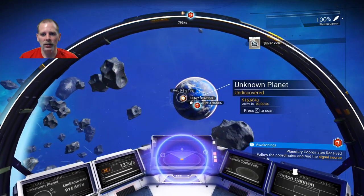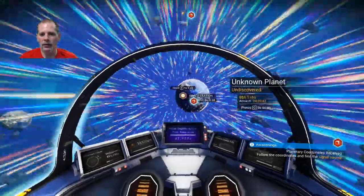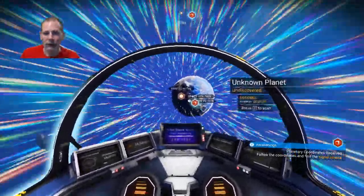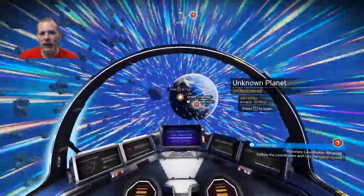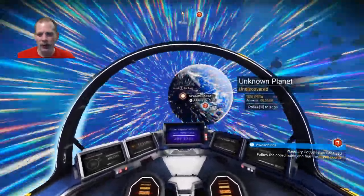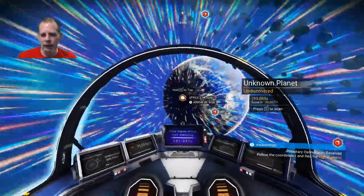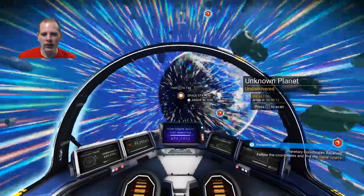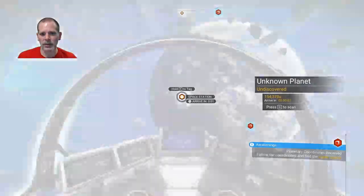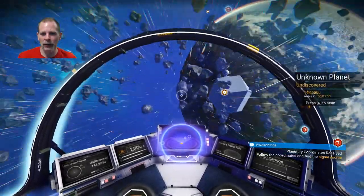So we're going to head to this space station. Ludicrous speed, go! What I want to do is check and see if I can find a scanner upgrade. I want to find a scanner upgrade because when you do that you get more money for the stuff that you scan. And you get more nanite clusters for scanning things. Nanite clusters are basically the currency for everything you buy.